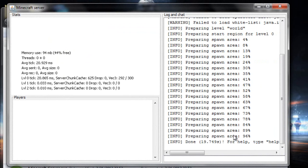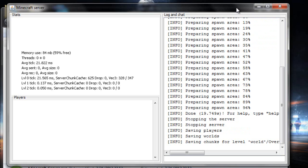Now once it's done, to safely close it down, you want to go to the bar and type in 'stop'. You don't want to just exit out of it because something may happen to your world that you don't want to happen. It's going to save the chunks for the level and then it will eventually close.